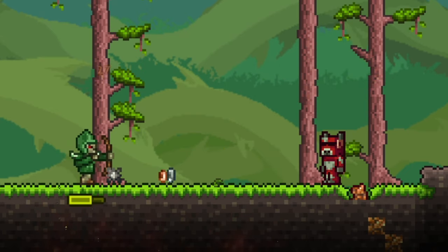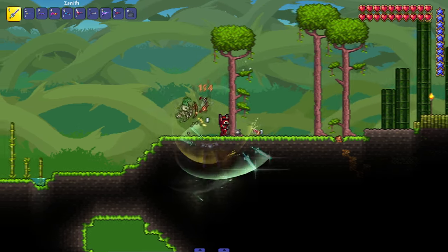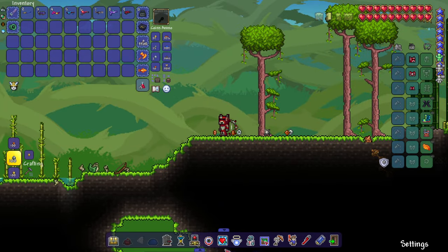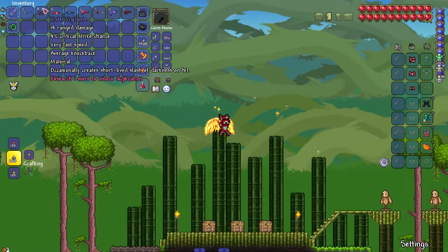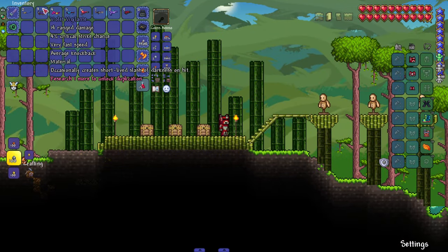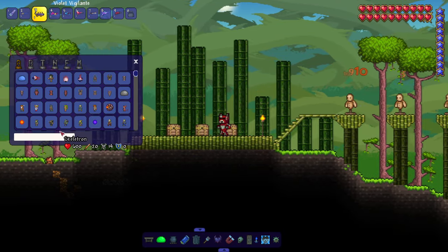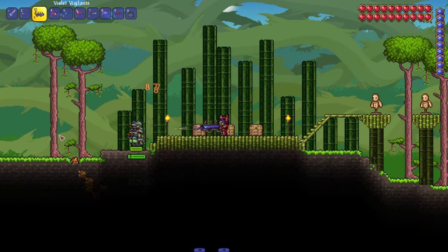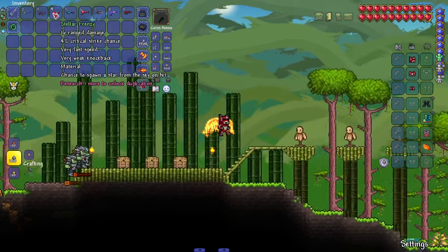I need a skeleton archer to test the parry — boom, and it says 'parry!' That's sick. Sprite quality and everything for this mod is amazing, honestly. After that we got the Violent Vigilante — occasionally creates short-lived slashes of darkness on hit, and it's got a pretty good rate of fire, almost like a mini shark.